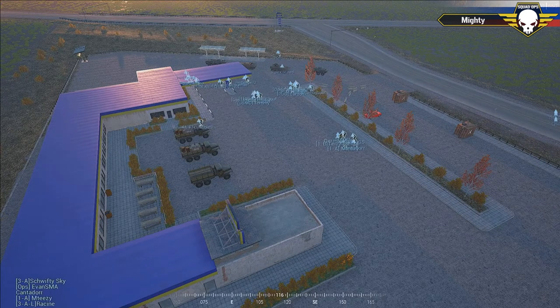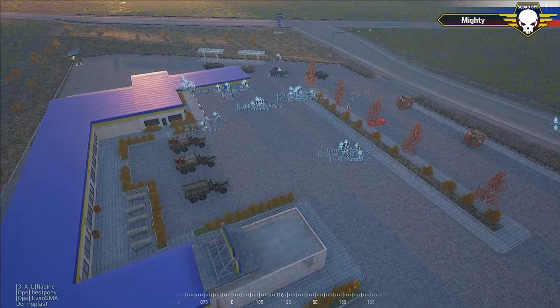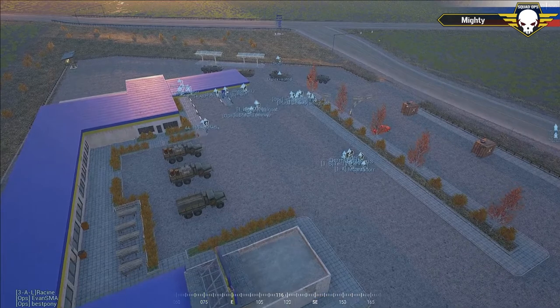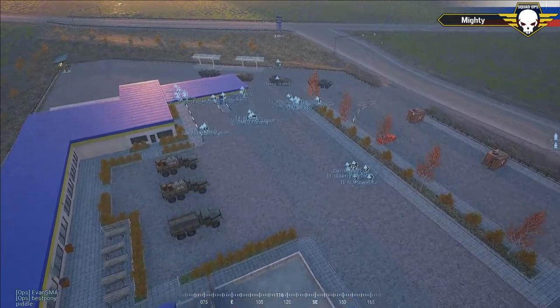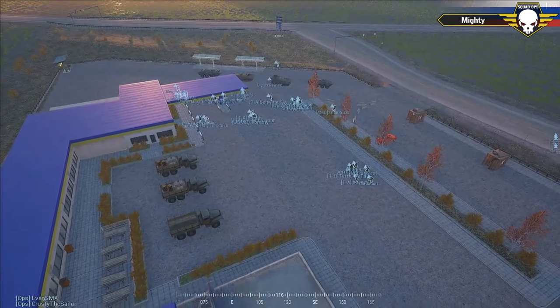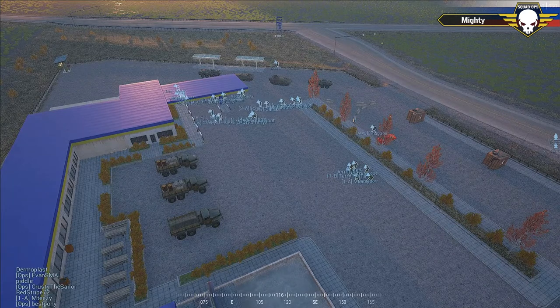Welcome back everyone, hope you grabbed some popcorn and a drink. We're back for round two — this is Squad Ops one-life Wednesday event, Operation Chain Link. If you weren't here for the first round, we're going to go over the assets each team gets and the operation overview.